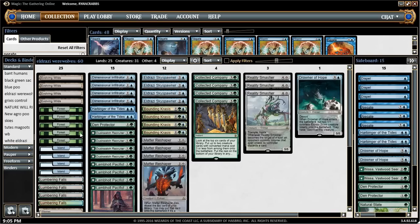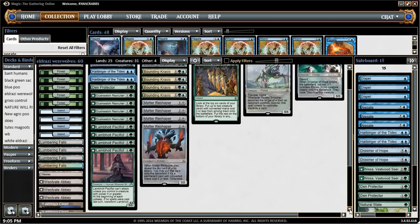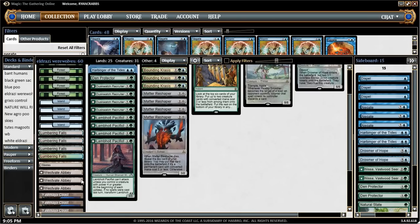For the mana base, we have four Evolving Wilds, Forest, Islands, four Lumbering Falls, one Wastes because we have some colorless casting costs in our spells, which we can get off the Evolving Wilds, some Yavimaya Coasts, and Westvale Abbey. It allows us to do something more with our mana.